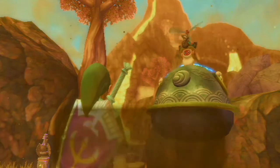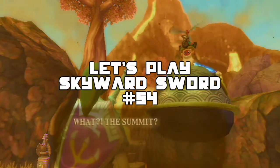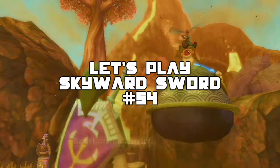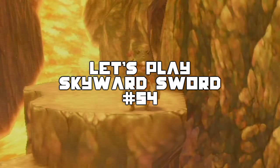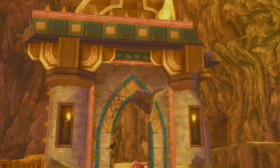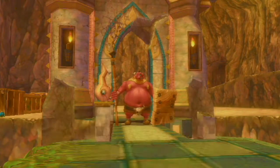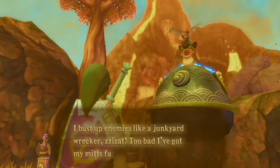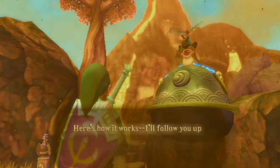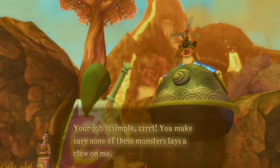What up guys, it's BananaOwns here bringing you part 54 of my Skyward Sword let's play. In this episode we are going to escort Scrapper back up to the summit of the Eldin Volcano so we can use this water basin that we got from the water dragon to open up the little frog door in order to get into the Fire Sanctuary.